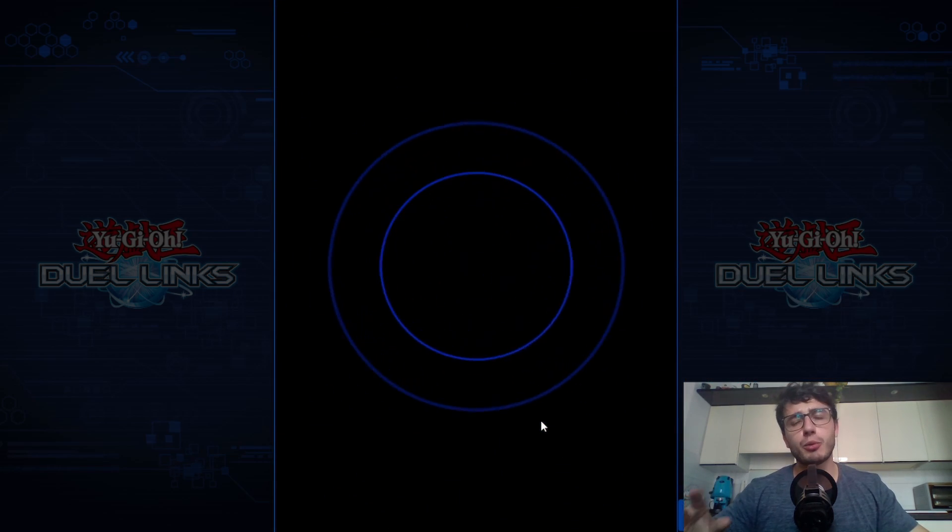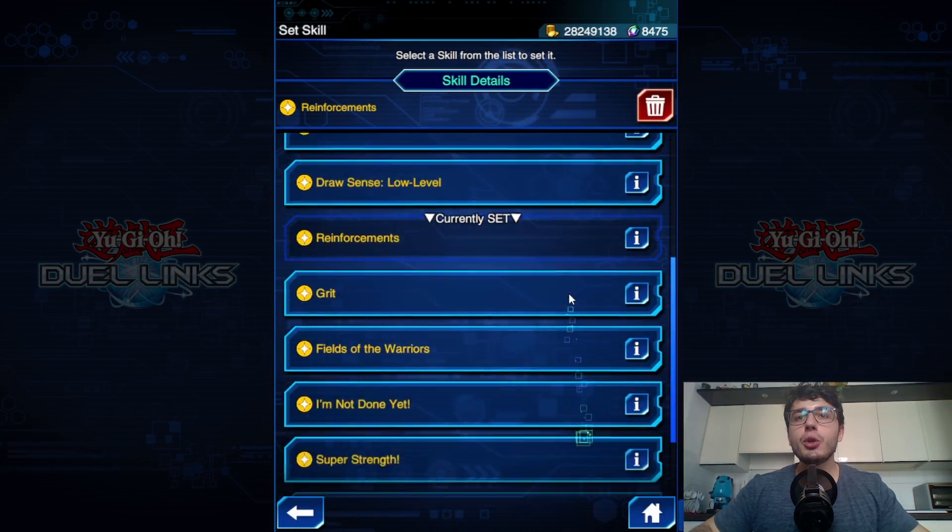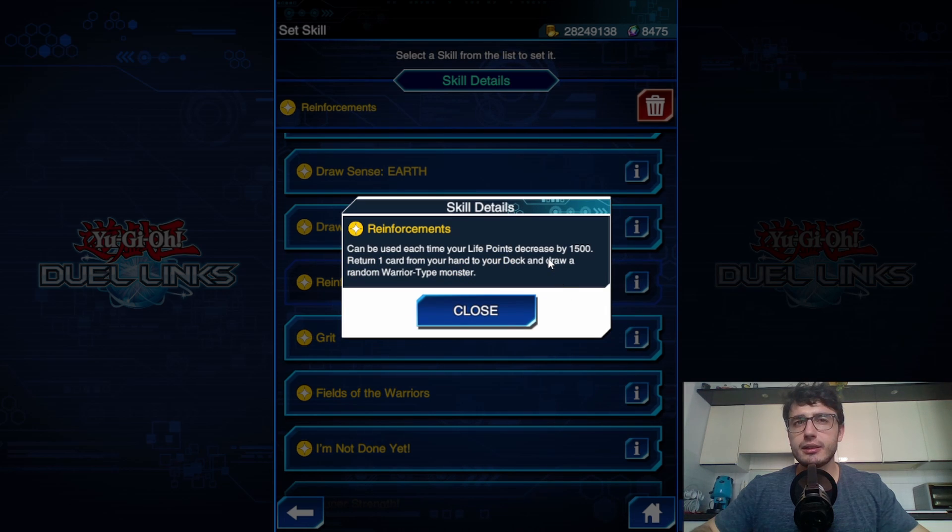So here with Tristan Taylor, and I was so happy to use him with Reinforcement. For all who do not know what it does, it's pretty easy. This was buffed and can be used each time your life points decrease by 1500. This means that the skill does not apply in the draw phase — you conduct your normal draw phase, do your stuff, and then at any point in your main phase, if you accomplish the requirement of losing 1500 life points, you can return one card from your hand to your deck and draw a random warrior-type monster.